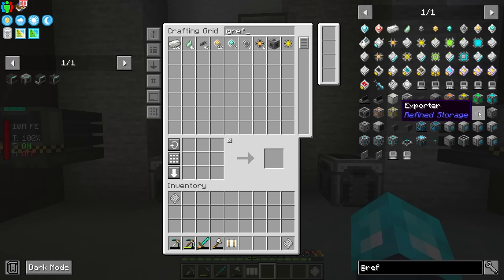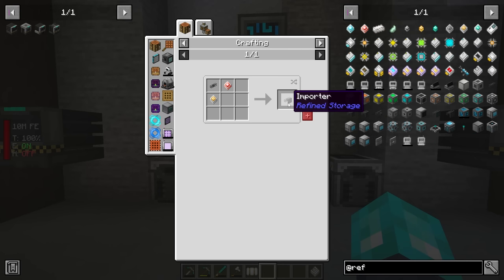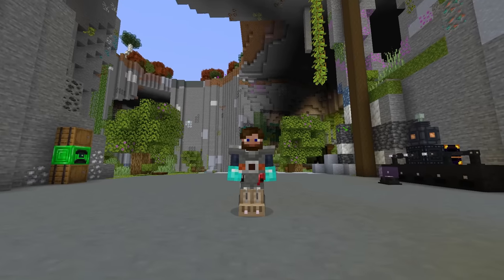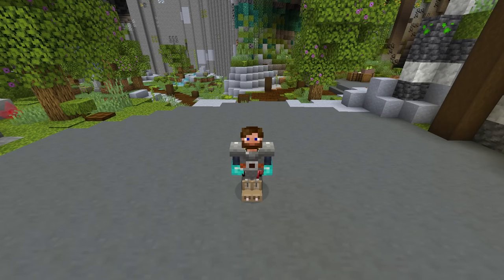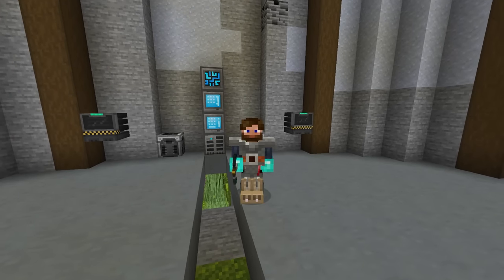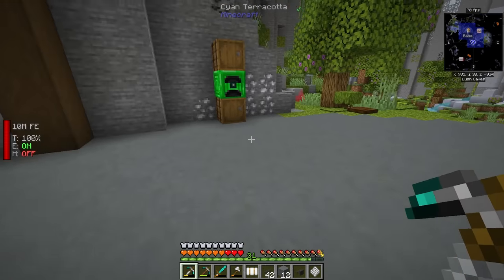With that in mind, importers are probably going to be one of the most used things. Getting a smelting setup going very quickly is going to really help you out with Refined Storage, because that allows you to get all of your processors for the mod set up. That way you can just simply auto-craft an importer, and as soon as you have Refined Storage itself automated — and same thing with Applied Energistics — it will make your life so much easier, because then you can just auto-craft all of the components for making more auto-crafts happen. This mod does require cables in order to hook things up.